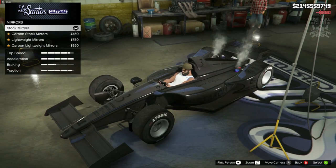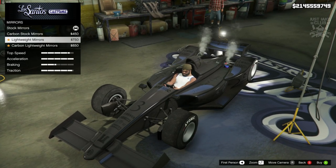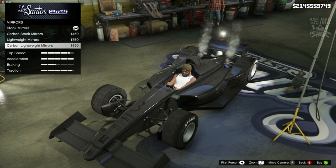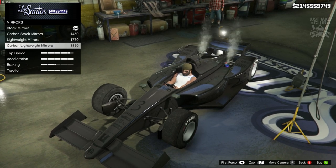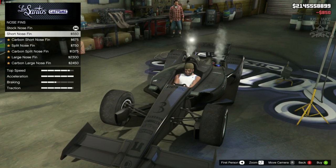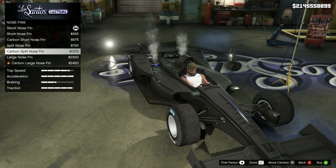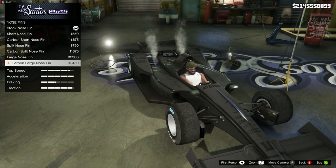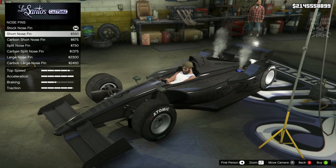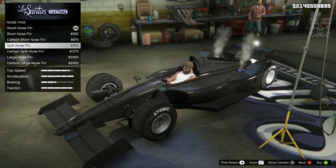Then for the mirrors — they are massive at the moment, so we can make them more slimline with the lightweight or the carbon lightweight option. We're going with the carbon lightweight. We also get a little fin on the top of the nose, which is quite cool — there are primary and carbon versions. But it cuts into the livery, which is a bit weird, so I'm staying stock for the nose fin.